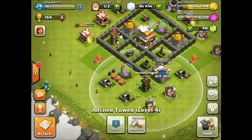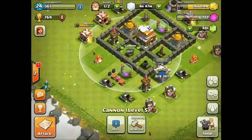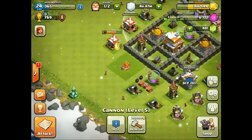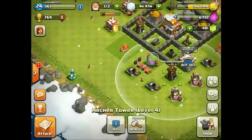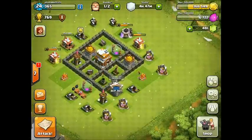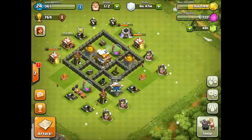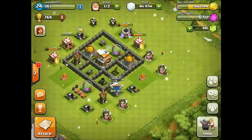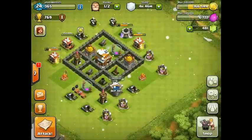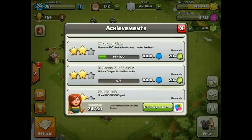I didn't have enough walls, but Town Hall 5 will help — we'll probably do a whole new design then. The archer tower is in the front so when they drop giants, the mortar can kind of take them out. I think I've got protection on all of my buildings, and it's been working out pretty well — I've been winning more defensive battles than with the old design. I'll get back to you when the wall breakers are all ready.